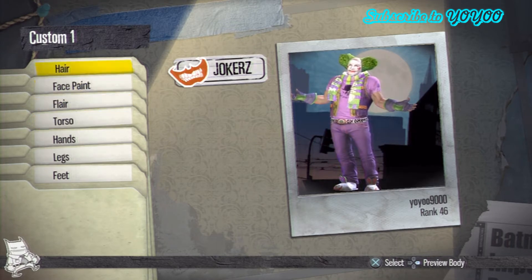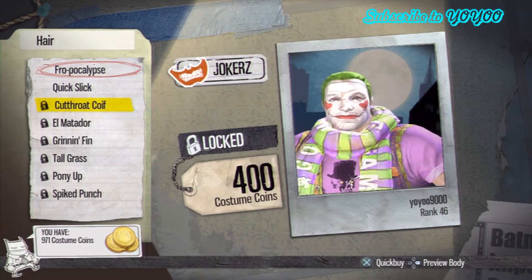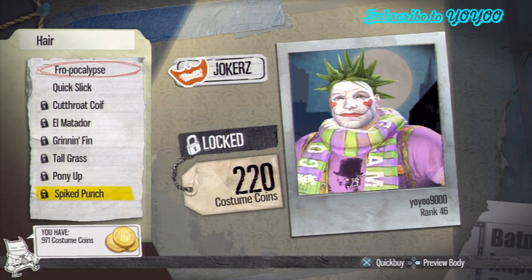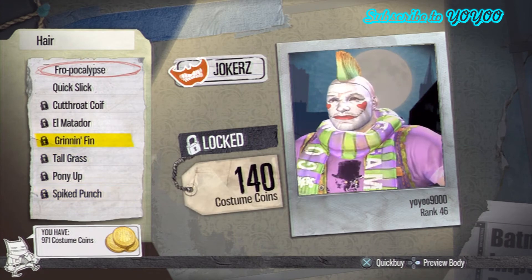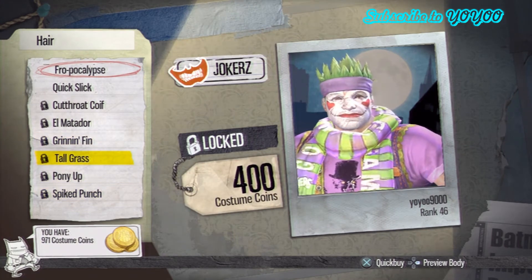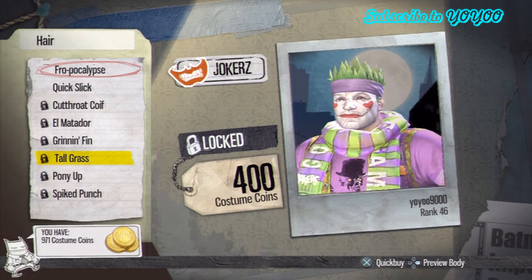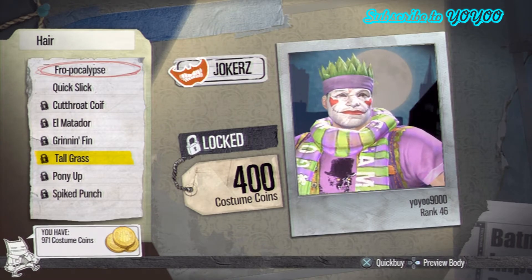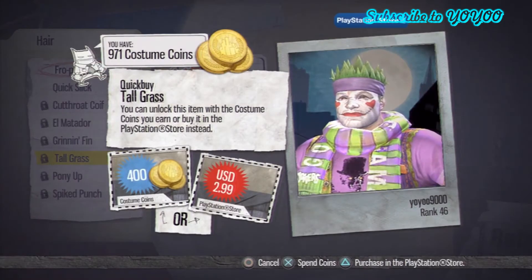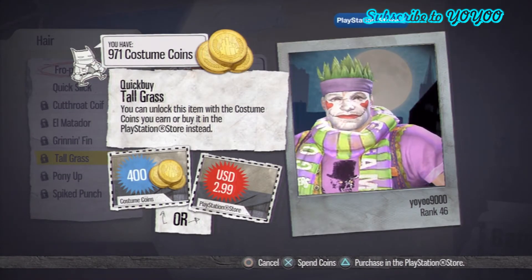Alright, so first comes the hair. You get many options to choose from. My favorite is the tall grass — looks like the top of a pineapple. But it's 400 costume coins, which will take a while to get. It's definitely better than paying $3 US dollars for it. Overpriced.